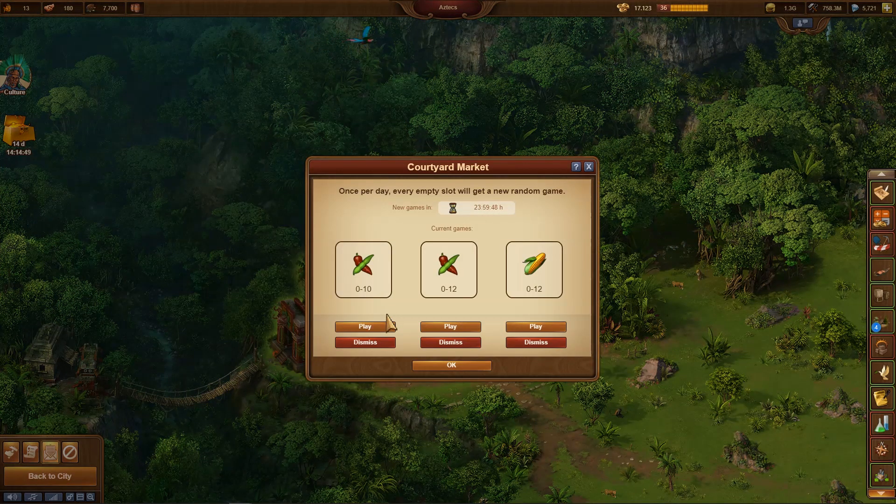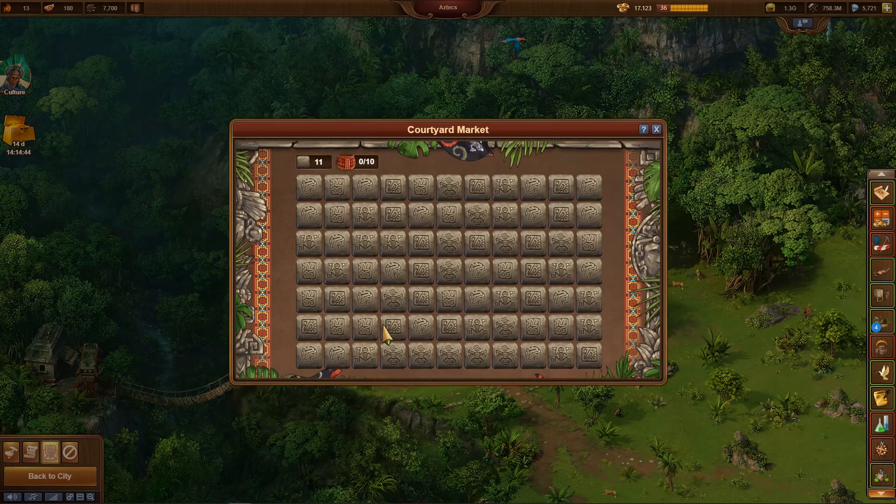In the market there are daily 3 minigames, which one should always play in any case. There is no better way to get the goods of the Aztecs. From the game mechanics, the minigame reminds of Microsoft's Minesweeper. But there you have to avoid mines — here it is all about finding the goods.